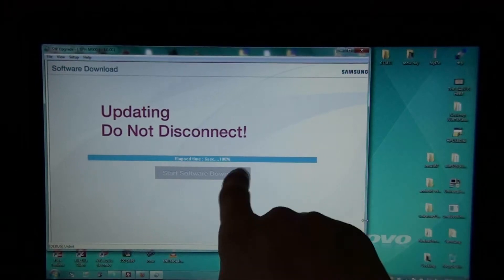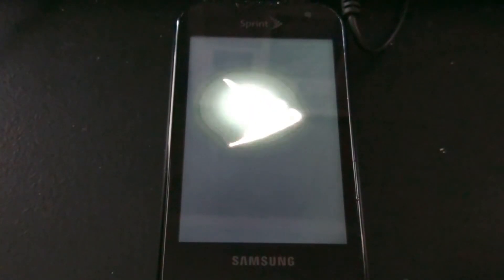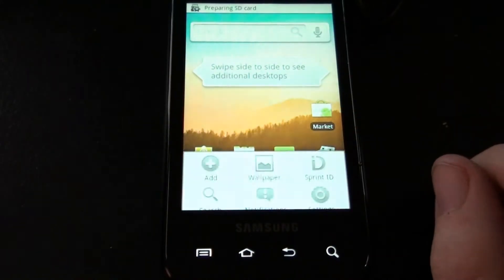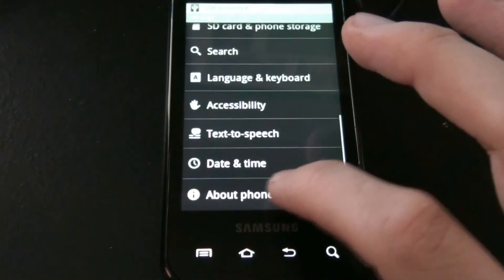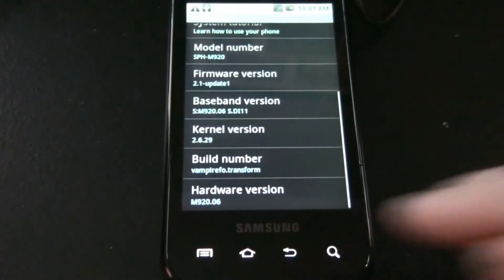This should say close when it's done. When the phone boots up we'll have root. That was the easiest way to root your phone. Go to menu, settings, about phone — yep, it's rooted. Cool.